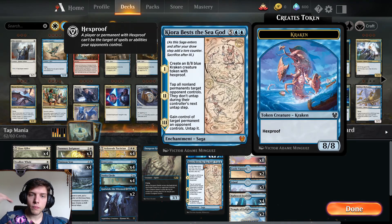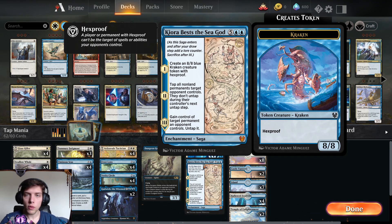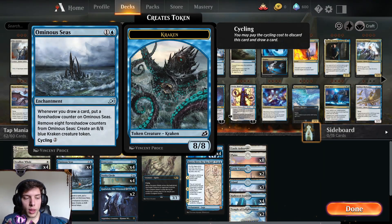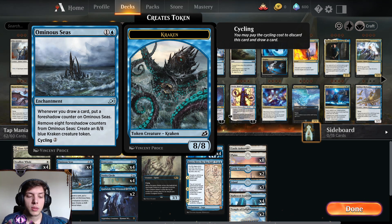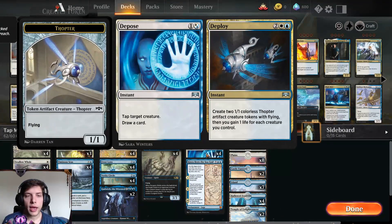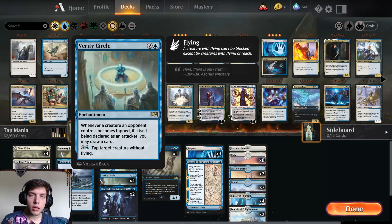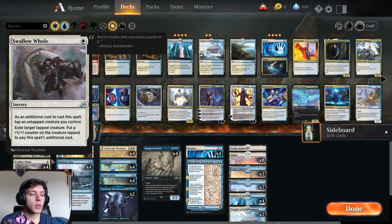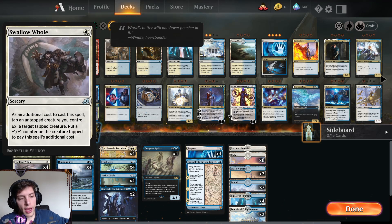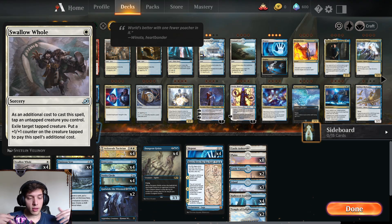We have Chadwick to give us some card advantage and also tap things, and when we play blue spells. We have Dungeon guys to keep something permanently tapped, and Dispose to tap a target creature and draw a card. We also have Kiora Bests the Sea God — we get an 8/8 Kraken with hexproof and tap all of our opponent's stuff. And we have Ominous Seas which synergizes so well with Chadwick, with Variety Cycle, and Dispose. Variety Cycle — when we tap an opponent's creature for anything other than attacking — basically draws a card, which is super cool. We also have Araze Jasmine to deal three or five damage to something, and Swallow Hole to kill an opponent's creature and get +1/+1 counters on our creature.